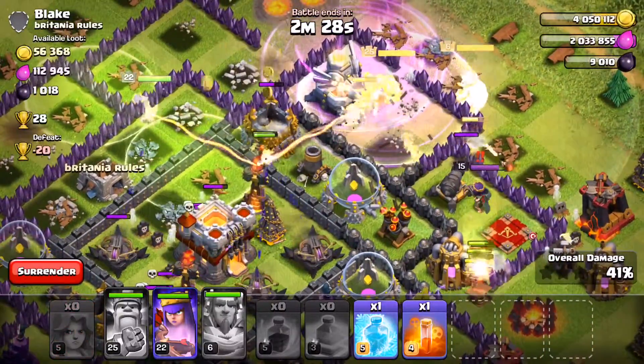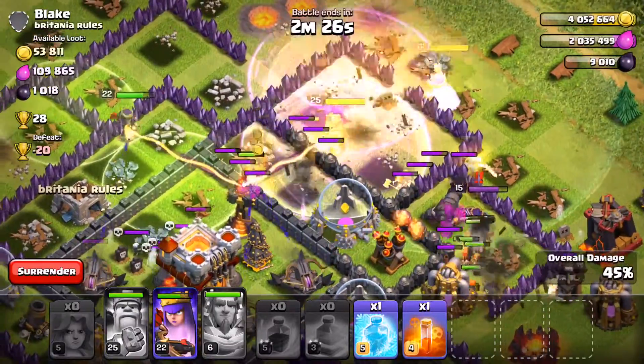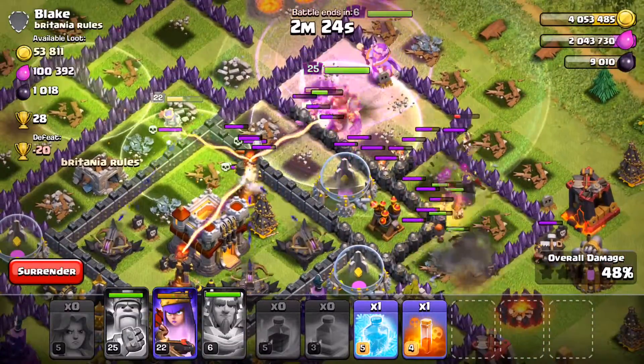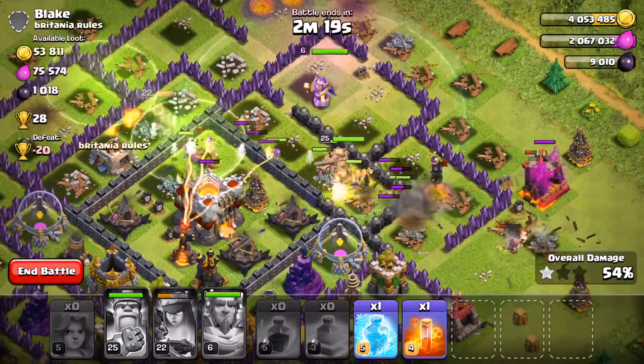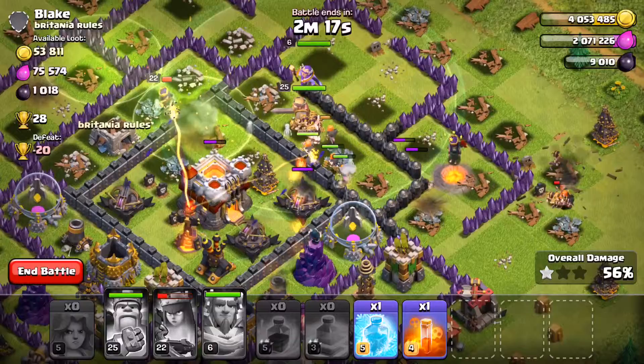The Queen is going on the inside. There are a few Valkyries on the inside but they just died. The Valkyries are all on the right side. King and Queen are going towards the center, and so is the Grand Warden. Valkyries just ripping apart the base.